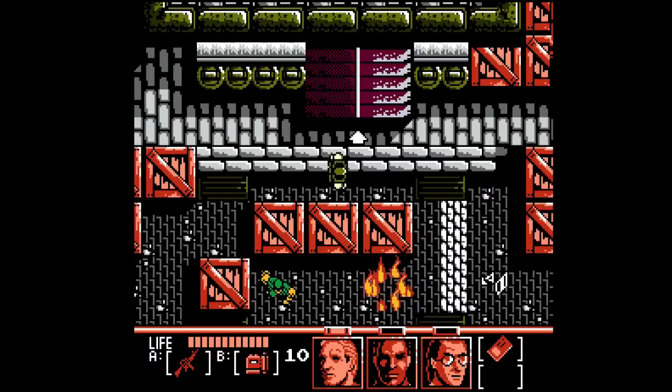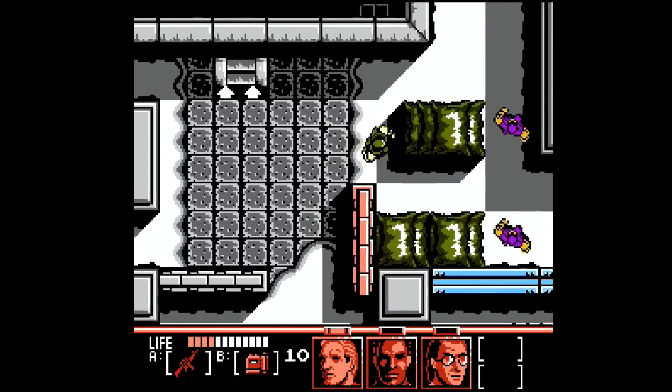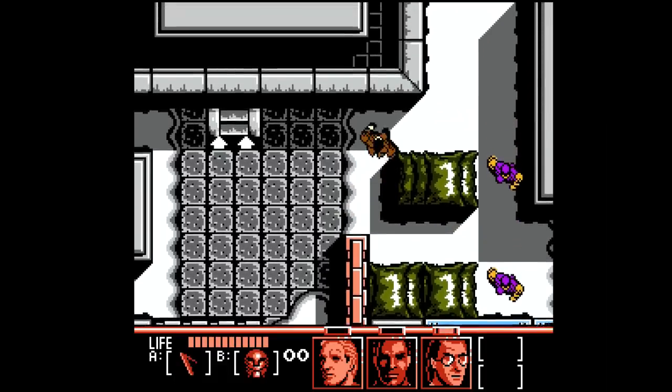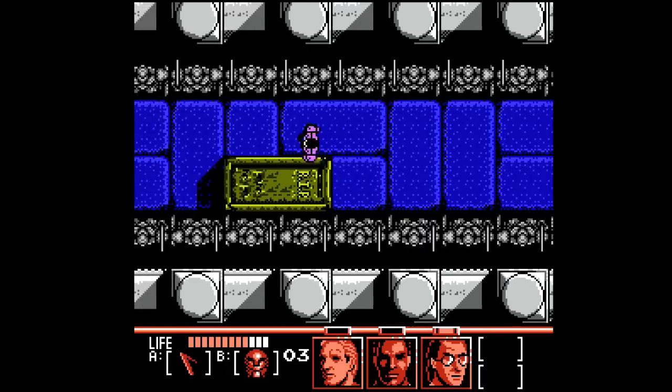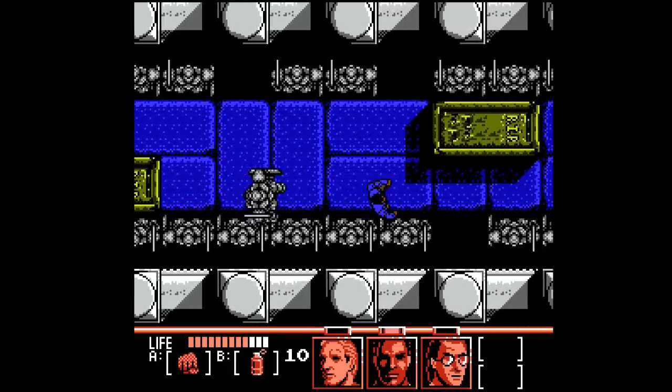The three headshots at the bottom indicate that there are three different characters you can rotate between, each with three different health meters, so you pretty much get three lives to get through four different overworld maps. The different characters is where this game stands out a bit — you just press start and use the d-pad to switch at any time.